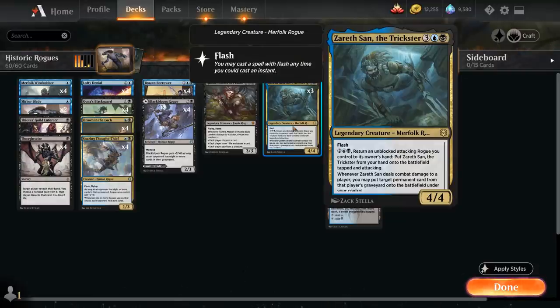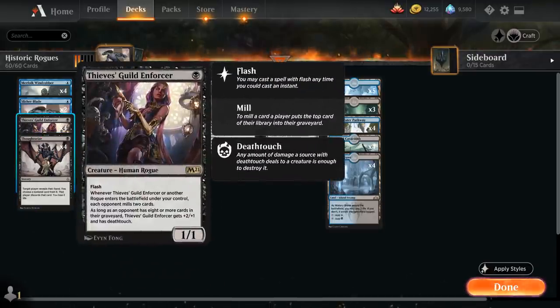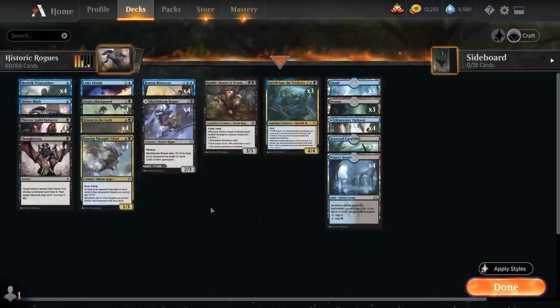Slitherblade also eventually enables Zareth San the Trickster, one of the other payoffs for playing all these rogues. He's a five-mana 4/4 legendary merfolk rogue with flash, and for two, a blue and a black, we can return an unblocked attacking rogue we control to hand and put Zareth on the battlefield tapped and attacking. Whenever Zareth San deals combat damage to a player, we may put a permanent card from that player's graveyard onto the battlefield under our control — an incredibly powerful ability. We've got plenty of ways to fill the opponent's graveyard between discard effects with Blackguard and Thought Seize, and we can also mill the opponent using Thief's Gilt Enforcer, Soaring Thought Thief, and Merfolk Windrobber.